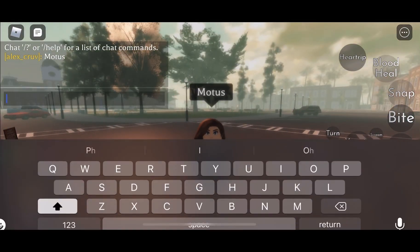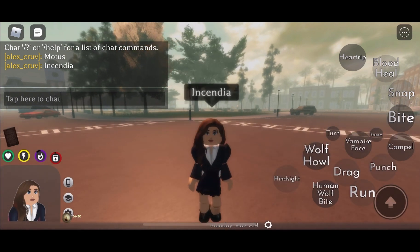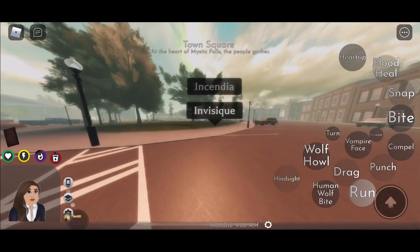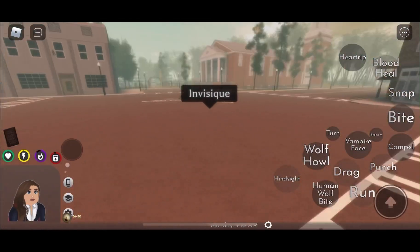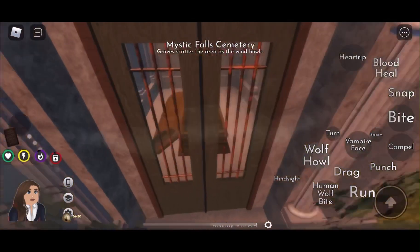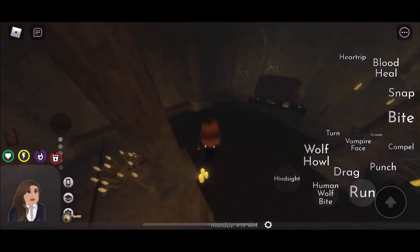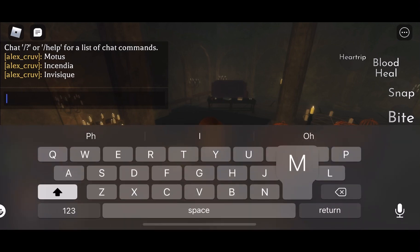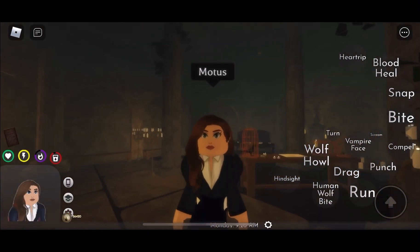Lastly, she can do magic. There was no one on this server so you can't really see me demonstrate it, but she can do the basics. She doesn't have any exclusive spells, which kind of sucks, but she's still really powerful as a werewolf, original, and witch combined. And since she's a witch, you can go into the graveyard, which only witches — or heretics and similar — can enter.